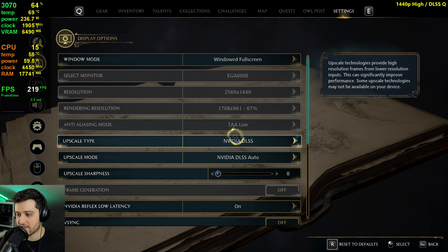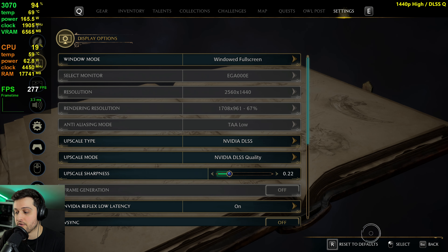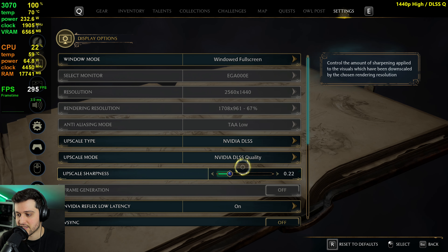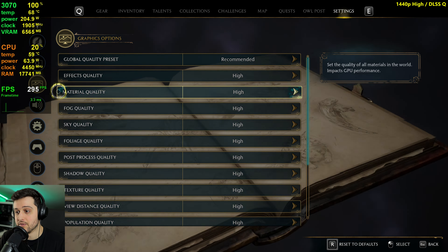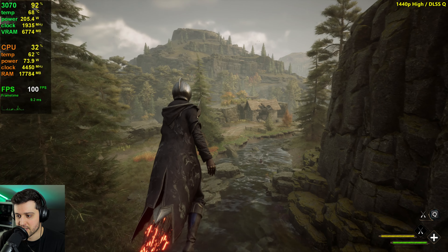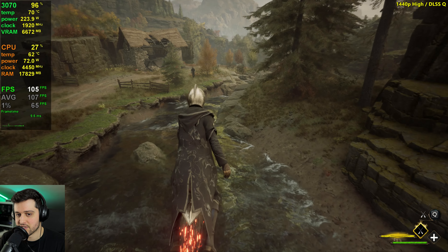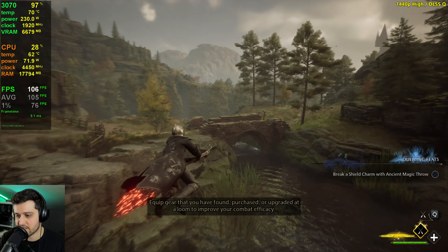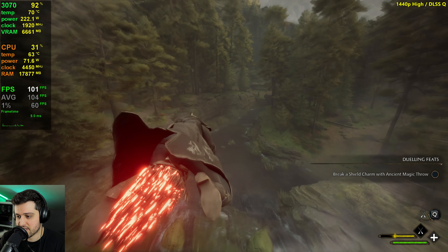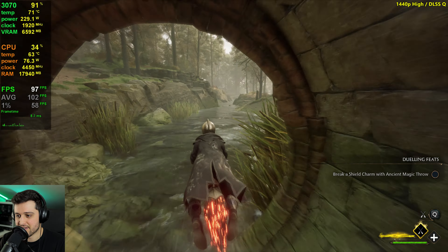There's no need to utilize DLSS if you cap the FPS to 60 at 1440p, but if you want a little bit higher frames with maybe slightly lower VRAM consumption — because it renders the game at 961p on DLSS Quality — you might want to use DLSS Quality. Can we get hundreds? Yes! We get about 25-30% more FPS by enabling DLSS — that's really good. In GPU-bound scenarios of course; in CPU-bound scenarios it's gonna be pretty much the same.